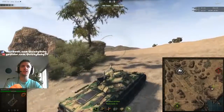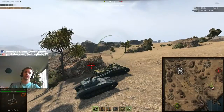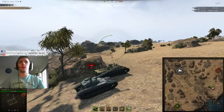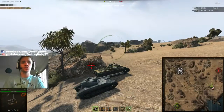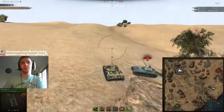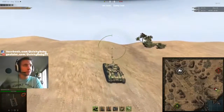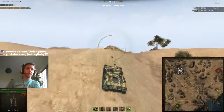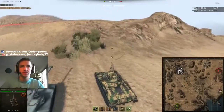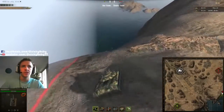I think the changes on El Haluf are going to make it a much more action-packed map. We're not really going to be seeing the old camping on the south and north sides with opportunistic tank destroyers in the middle shooting at people crossing the middle — those were previously called donkeys. Now with the large mounds in the middle, it's probably going to be the better players who take the risks to get to those mounds and spot out from them.